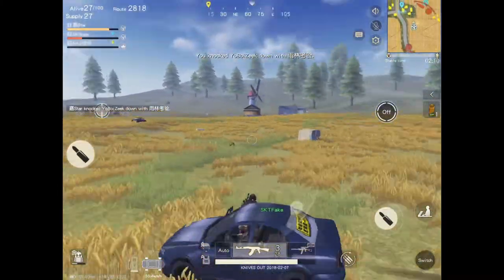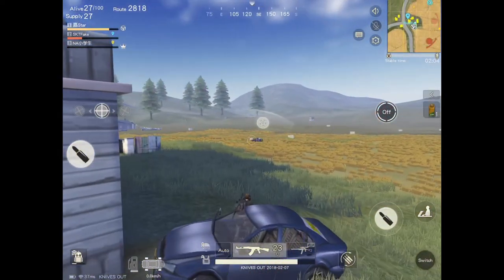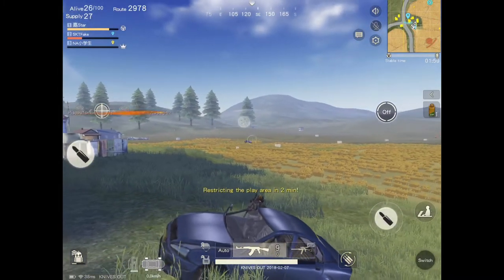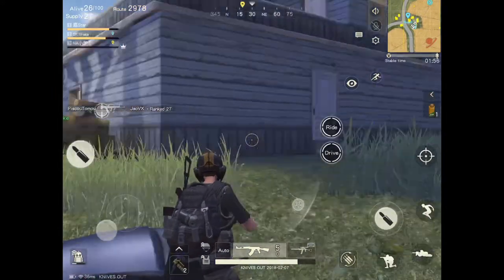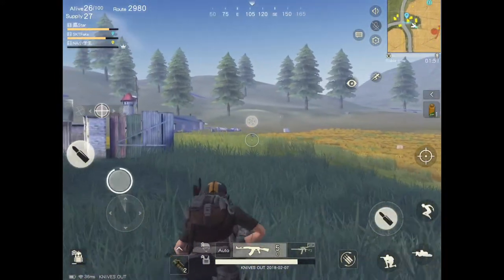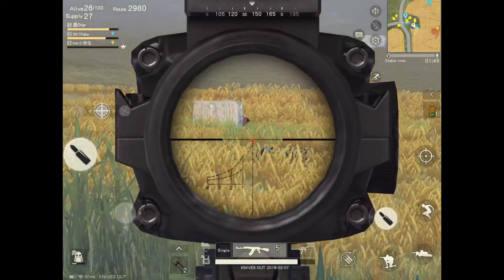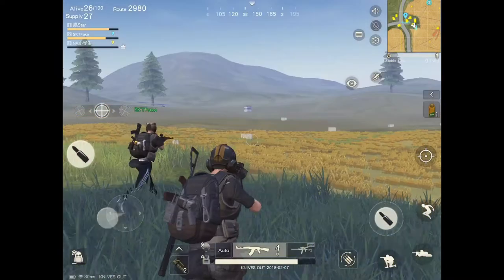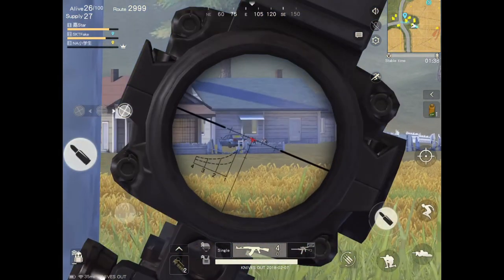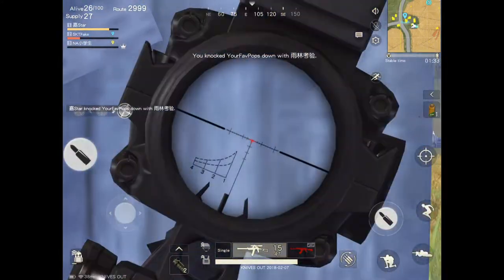I knocked one guy down and spotted another car behind me. My teammate took some shots and couldn't stay there longer. After shooting for a bit, I got down to shoot him. But look at my ammo — I only have five rounds left for the AK. So I wasted one, and I only had a few left. I saw people out there: one shot, two shots, and one guy down. But I didn't have enough for that last guy.